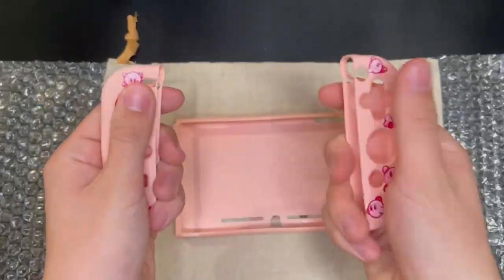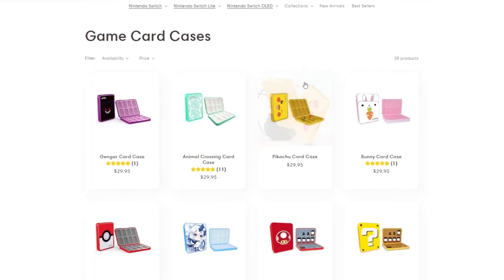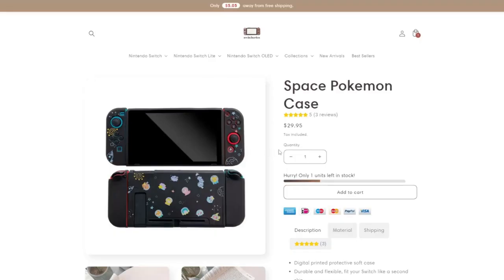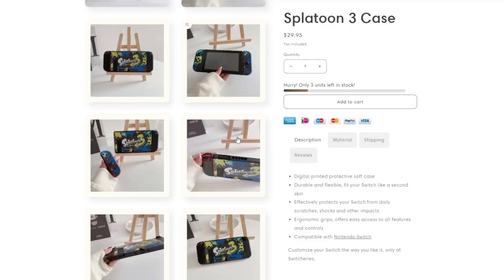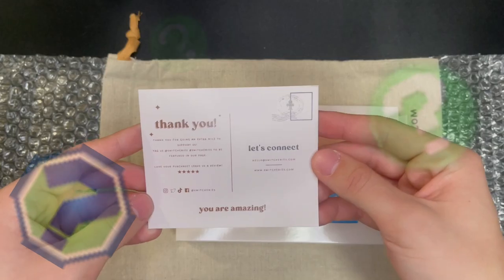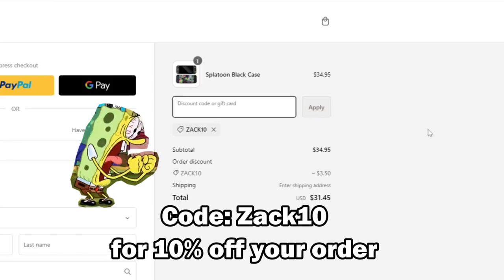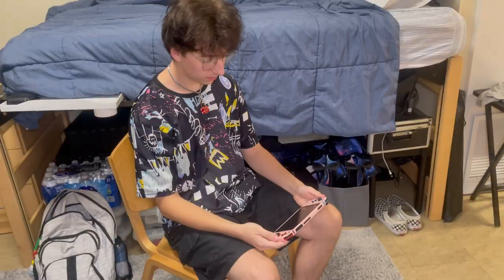I've partnered with Switcheries to help fellow Switch owners customize their console with style. They've got Switch cases for every Switch model out there. They also have thumbstick grips, controllers, game card cases, pouches, stands, bags, and all kinds of other goodies. Themes include Animal Crossing, Pokemon, Zelda, Kirby, Mario, and so much more — even anime-themed products for Studio Ghibli and Demon Slayer fans. Apply code ZACK10 for 10% off your purchase, and if your order is at least $35, shipping is completely free. Check out Switcheries.com — link in the description below.